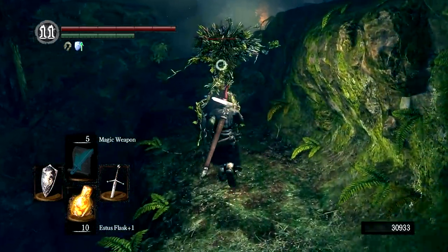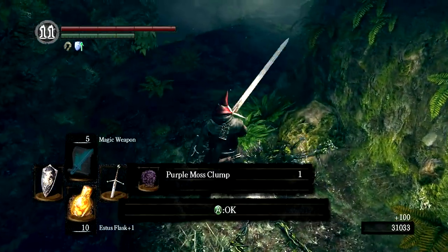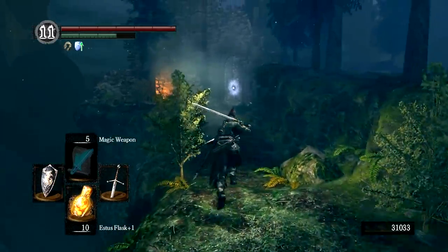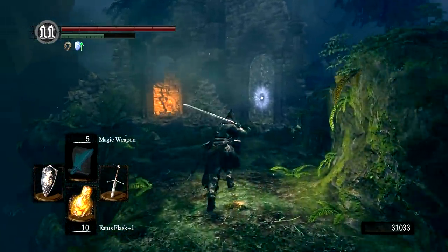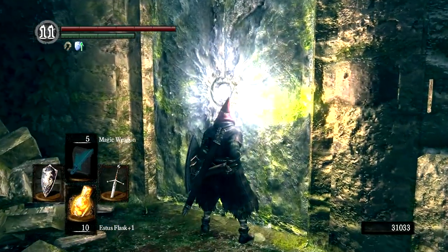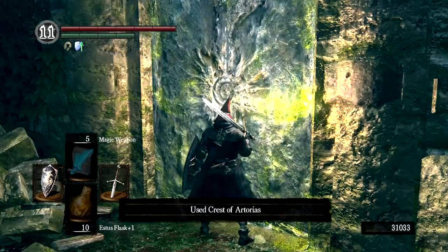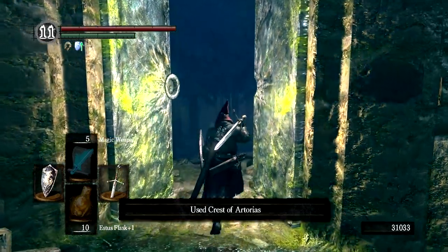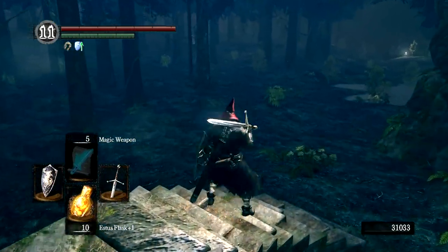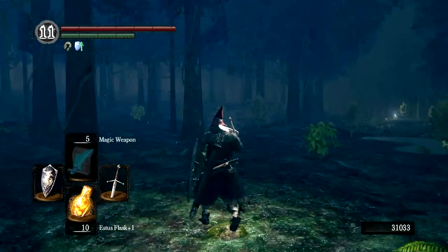Now we have completed that side section of Darkroot Garden. We're actually going to go into the main section by using the Crest of Artorias. Now if you are playing online and you are human, this can be a very troublesome area if you are not looking to PvP. While you are in this garden, you are susceptible to invasions from members of the Forest Covenant. They happen rapidly and can happen multiples at a time, so if you do not want to be invaded, you may want to be hollow or play offline.